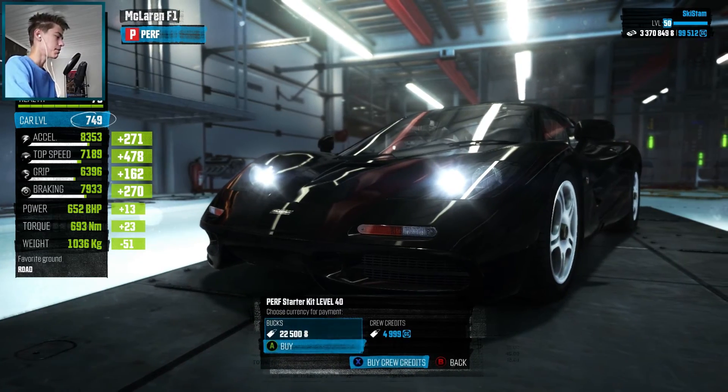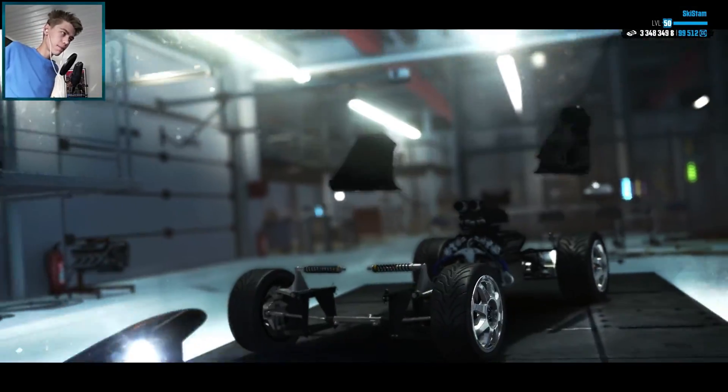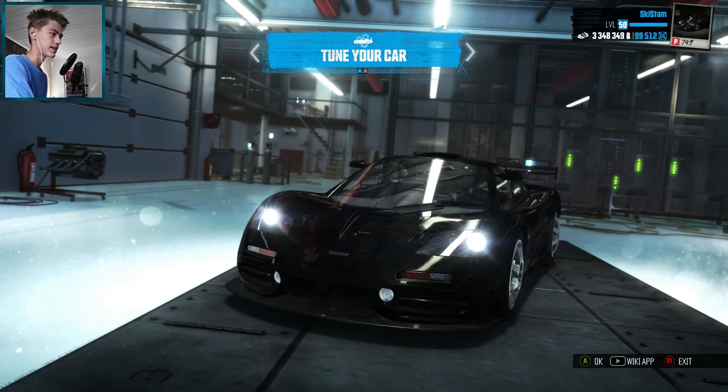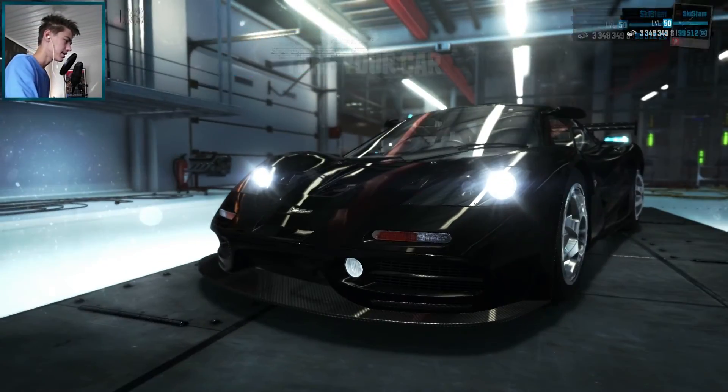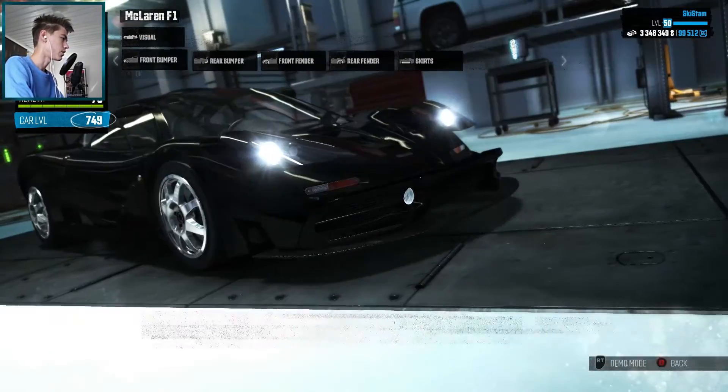We're gonna buy the level 40 kit because I cannot be bothered to upgrade this thing. If it's not really good then I might do it later. For now we're gonna do this. Alright, so we have it — look at that, it has a bit of a body kit on it. We always start with the visuals.